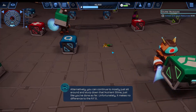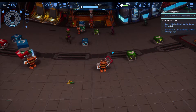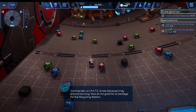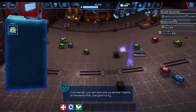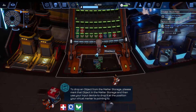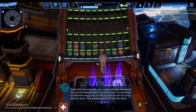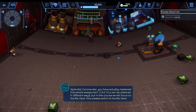[In-game]: Alternatively, you can continue to mostly just sit around and slurp down that nutrient slime just like you've done so far. Unfortunately, it makes no difference to the RFS. Commander, commence operations. [Commentator]: Now let's wait a little to annoy the robot — that artificial intelligence. [In-game]: A crate broke because it lay around too long. Now all it's good for is garbage for the recycling station. Commander, crates can be obtained in different ways, but in this course we will focus on the bio deck. Please switch to the bio deck.